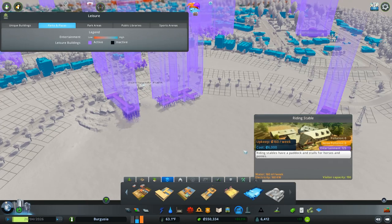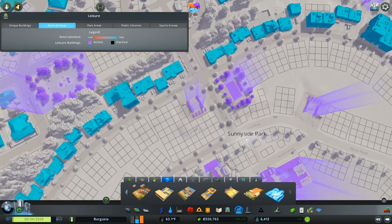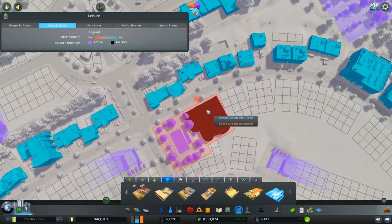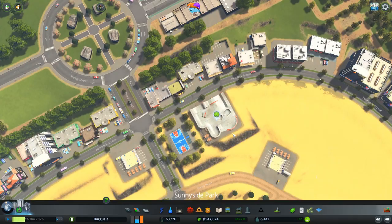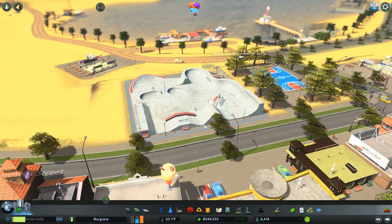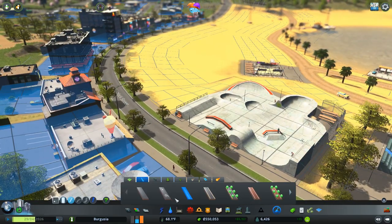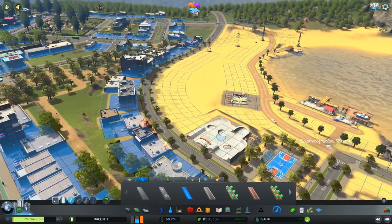We also have a riding stable, which I don't really want to put down here. And we have a skate park as well — I've never actually used a skate park before. Yeah, I don't think that's too bad.